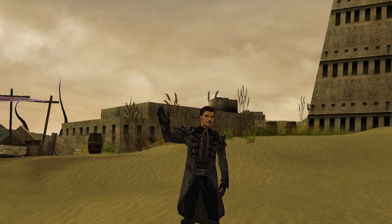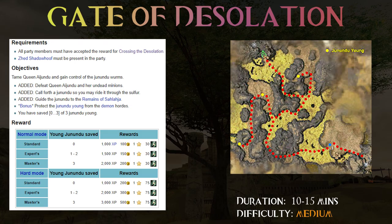Hello guys and welcome back for another mission guide — Gate of Desolation today. Did you know that this is the only mission where you must play as a worm? Zed must come with us and our main task is to defeat Queen Aijundu and earn her respect to be able to cross the Sulfurous Wastes.